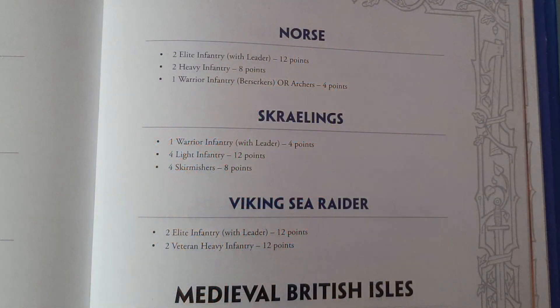The book sets out some starter armies that you can use, and they're 24 points. This is the Norse one that I'm going to be using in the battle report coming up. You've got two elite infantry units at 6 points each, two heavy infantry units at 4 points each, and one warrior infantry at 4 points. They all have different stats, and they're all different for their activations.